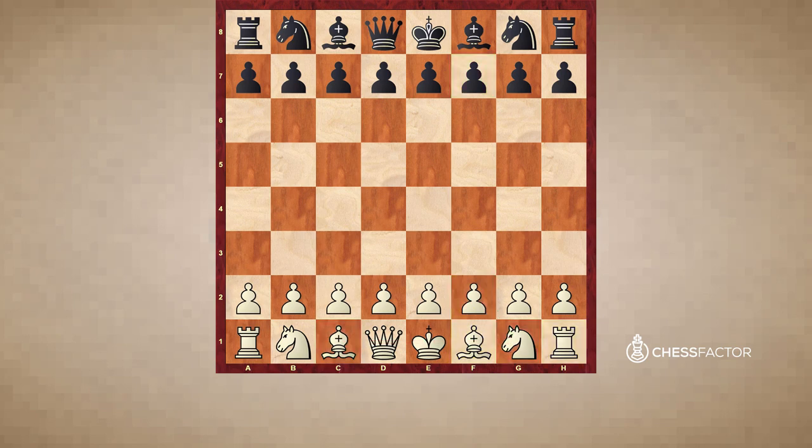If that's not clear for now, don't worry — we're going to move on to the games and show examples where either f2 or f7 was weak, and also problems along the e-file. We're also going to spend a little time talking about castling short and long, and discuss what is generally preferred and why. Let's take a look at the first point: the weakness on either f2 or f7.